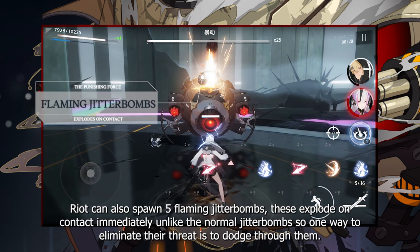Riot can also spawn 5 flaming jitterbombs. These explode on contact immediately, unlike the normal jitterbombs, so one way to eliminate their threat is to dodge through them.